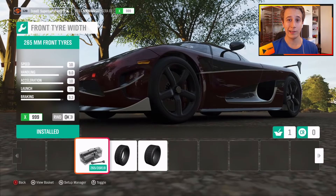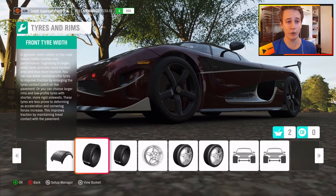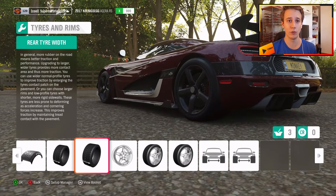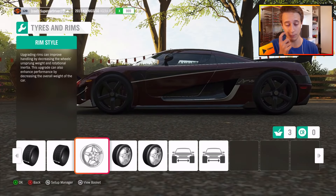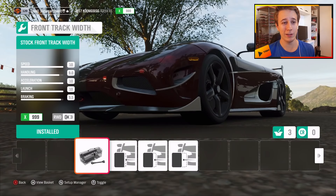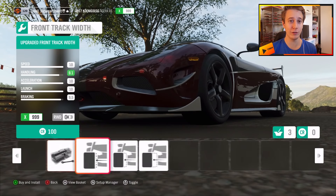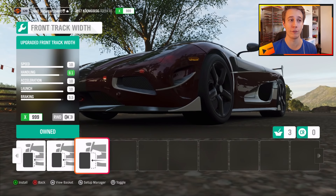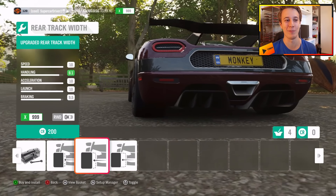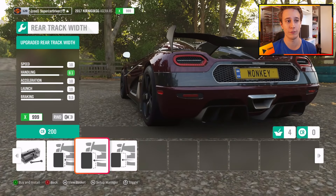We are also gonna upgrade the tire size on both front and rear. I would agree this doesn't really make a whole lot of sense in real life, but it does help in the game. There aren't any lighter rims, however we can change the track width. Again, probably not helpful in real life, but it does increase the handling ability of your car in Forza Horizon 4 a slight bit, and it doesn't decrease the top speed. It looks kind of cool — it's a cool new feature in Forza Horizon 4.